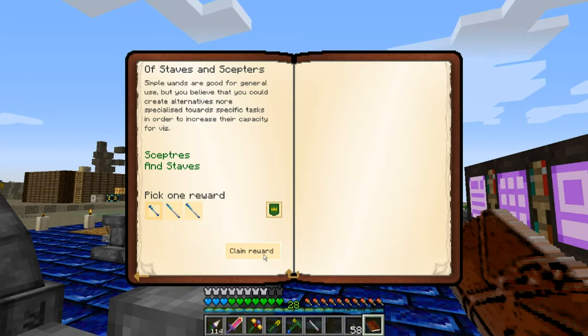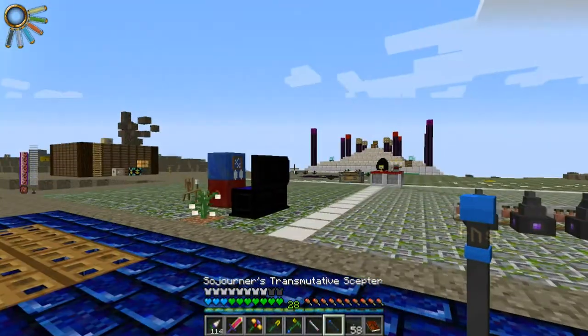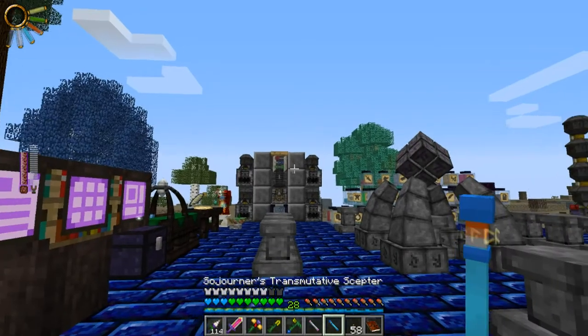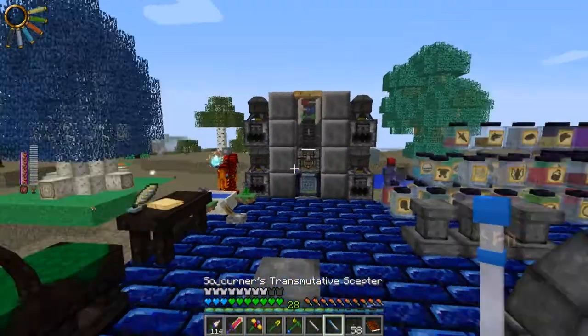It's Sojourners. Sojourners will try and evenly distribute the V it receives. Let's just see what the scepter is — it's slightly less than the silverwood and not quite as good; it's capped with something crappy. But I think the transmutative ones will, like, if it was full of all elements except for Ignis, it would consume a little bit of all the other elements to refill Ignis, until it was even, up to a certain point.